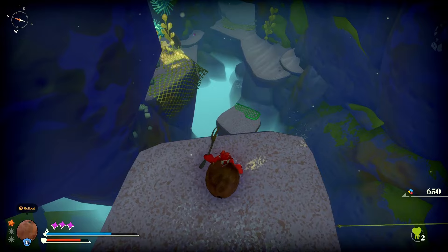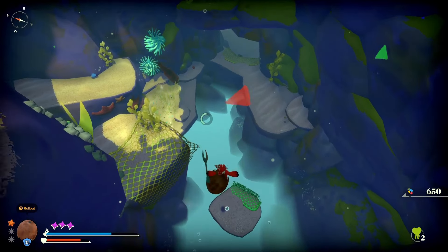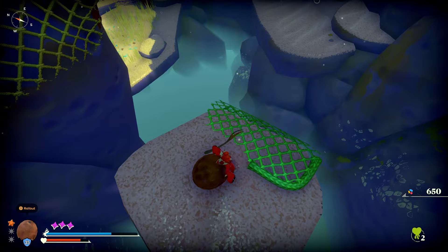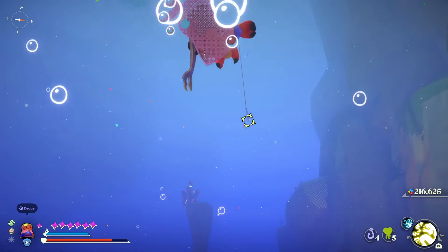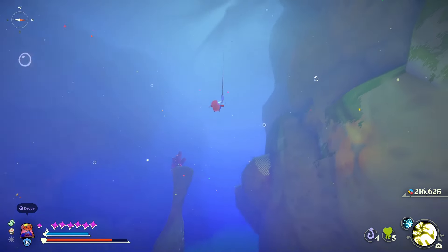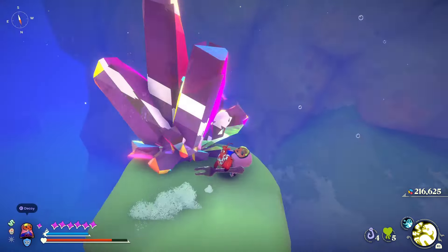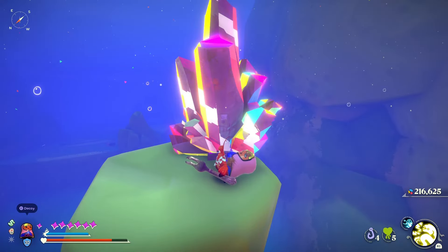When you are jumping from a high height, you can use your shadow to see where you're going to land. When you are trying to get to a place that's too far to swim, don't forget the skill that allows you to dodge while in the air. After you have run out of swimming stamina and started to fall, you can press the dodge button and it gives you a bit more extra push in the right direction.